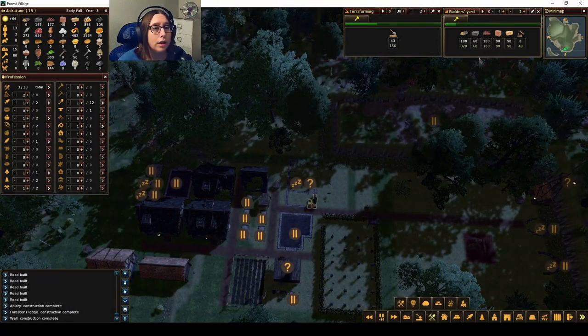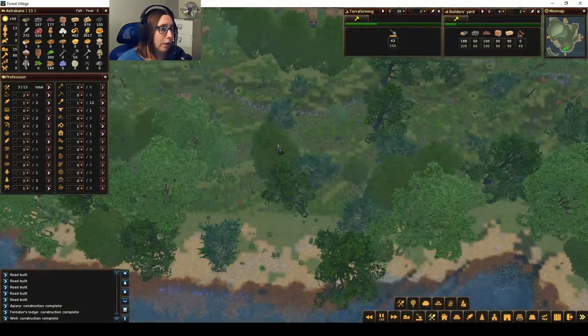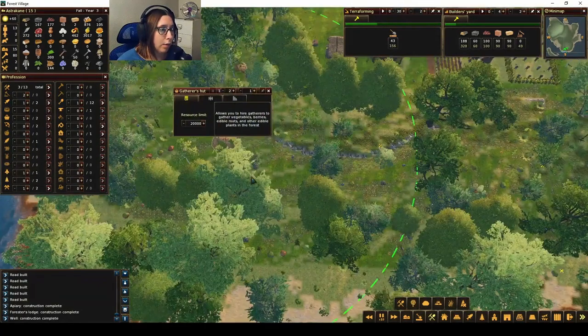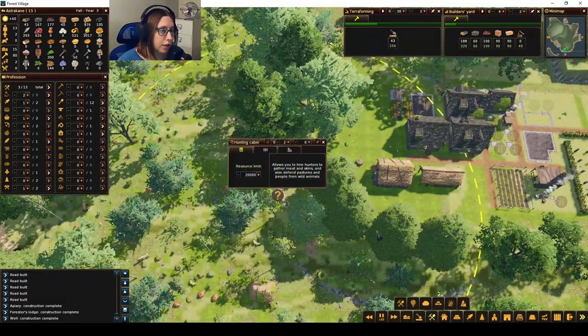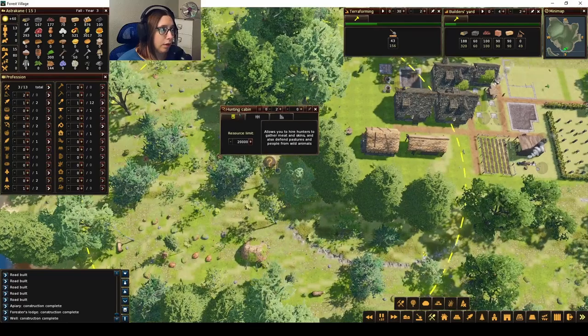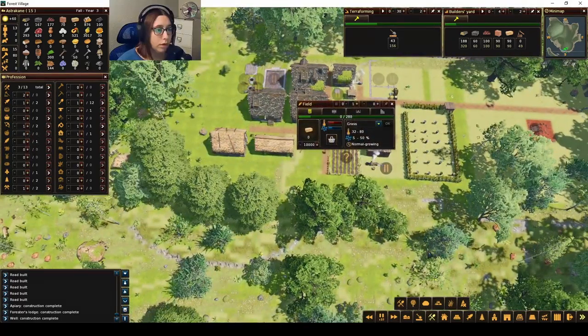We don't have any wood. We'll go over here and get some. We do have a gatherer right here that we're just using until we get this area ready, and we have a hunter here as well, but we're not using it right now. We're going to wait, although we can start using it now that it's getting a little bit cooler.